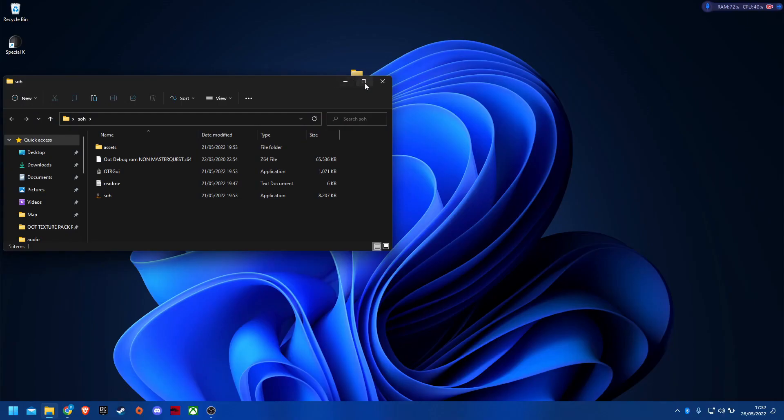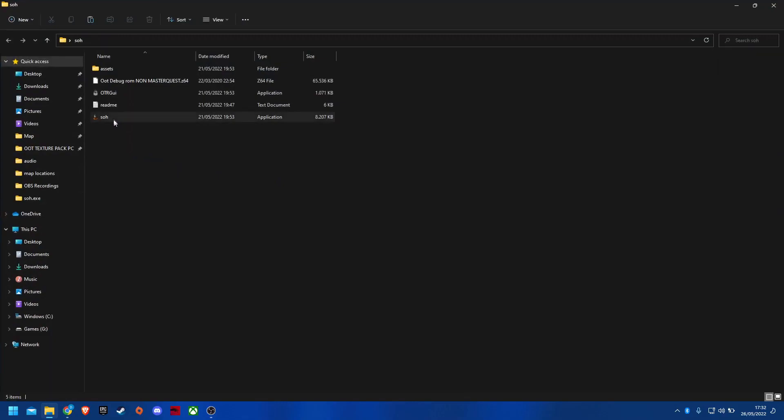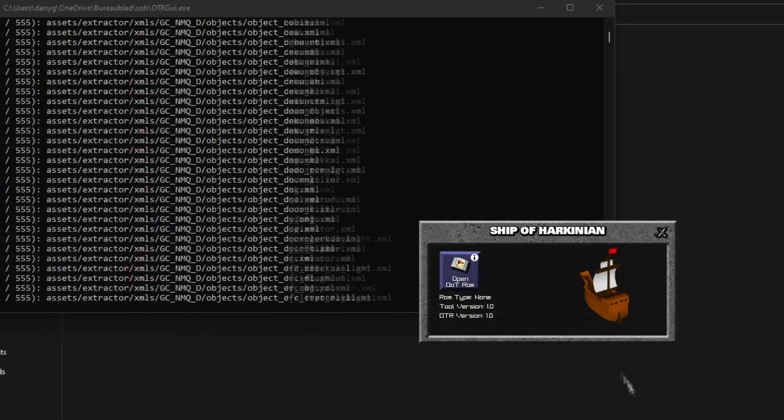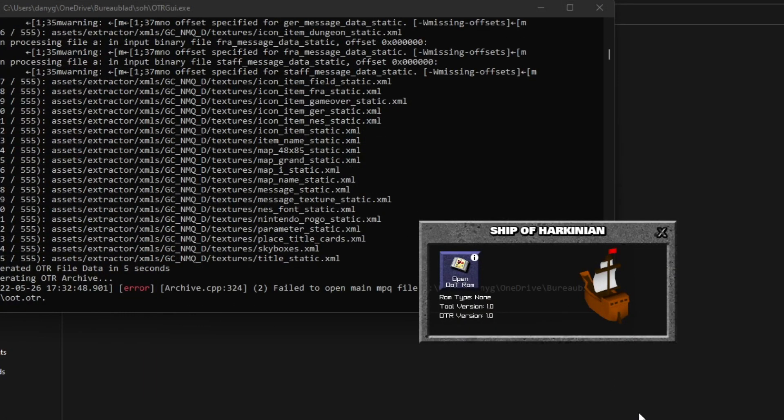Just extract the downloaded SOH RAR file, then open ORTGUI and select your debug ROM. Wait until it's done compiling and you will have the port up and running.